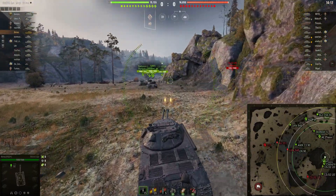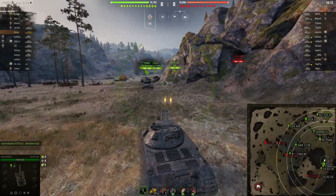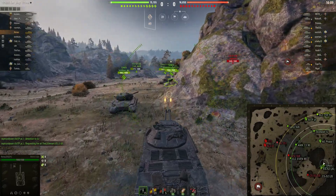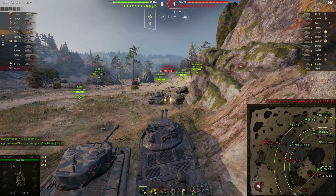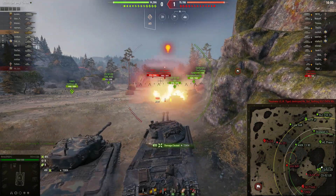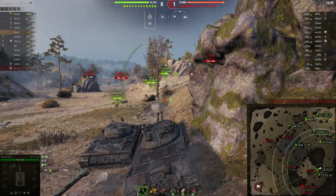Heading to the heavy line area, where most heavy battles happen, but the area they call the donut — you can see the shape of the hill there. He's pushing up here, and they've spotted a super-push in there. He gets a nice shot into that, and it gets reduced to 45 hit points.